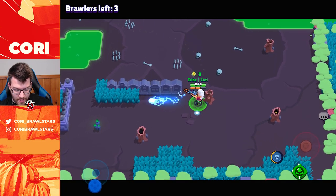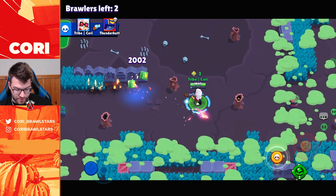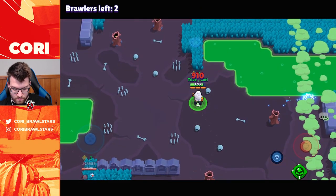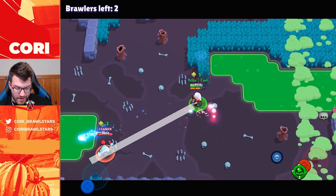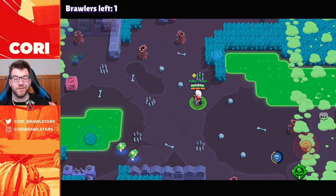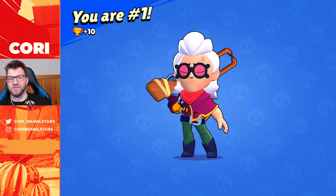Someone is hiding in this bush the whole time, which is super annoying. We're gonna get our super — we three-tap them and now have our super. We super backwards, but the super will hit a target and mark them, making us do more damage. That mark stays on whoever we hit for the entire game until we kill them. We'll give a better example in the next game.